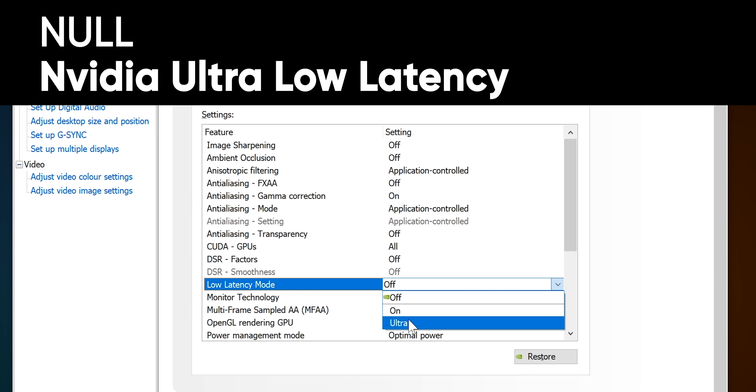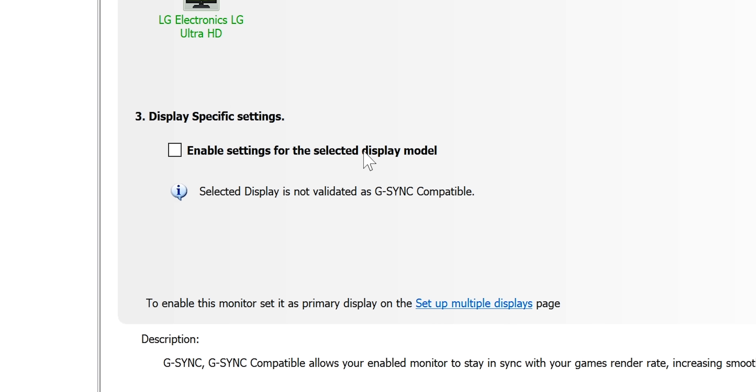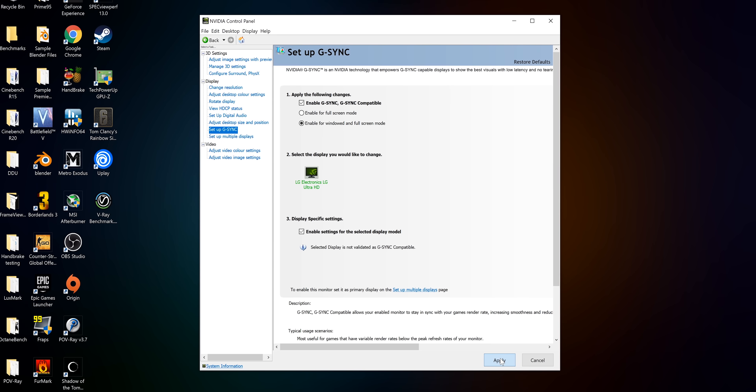The most interesting part of this whole launch is the features, even if they aren't exclusive to the new cards. First up is what Nvidia calls NULL — Nvidia Ultra Low Latency — an obvious me-too version of Radeon Anti-Lag. And while you might be thinking, yeah Linus, but they've had that for months now — and you'd be right — before it was incompatible with G-Sync. Now you can enable both G-Sync and NULL at the same time, which means you don't have to choose between responsiveness and smooth, stutter- and tear-free output.